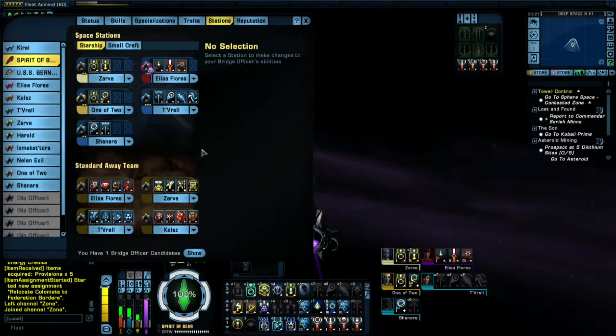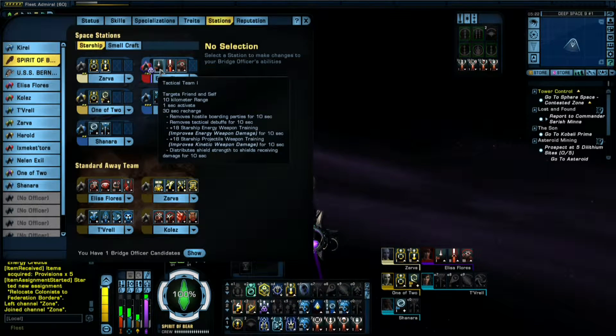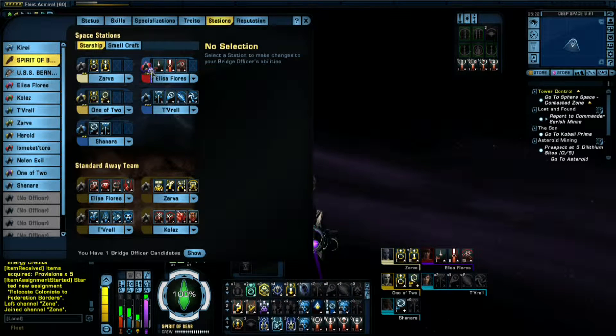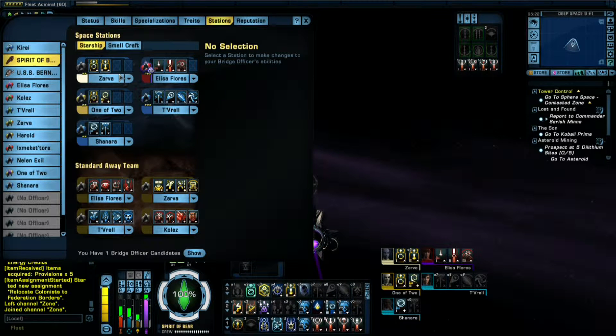Now we'll take a look at the bridge officers. There's a commander tactical — not commander science — and a lieutenant commander tactical. Then there's lieutenant science, lieutenant engineering, and a lieutenant universal. The tactical officer can also be an intel officer, so you can get a nice variety of things going on with your ship.